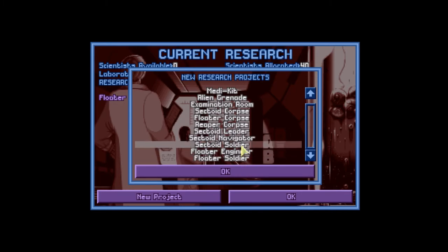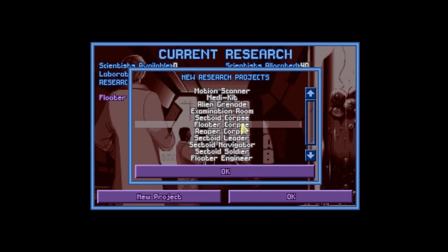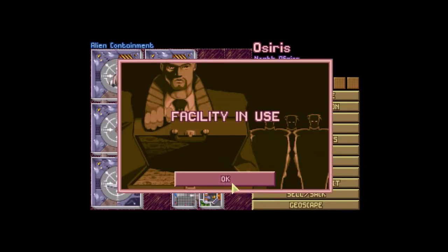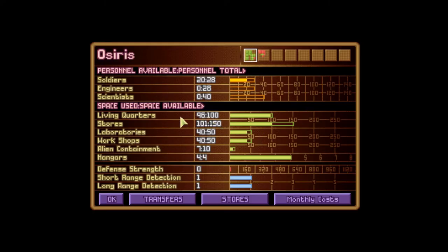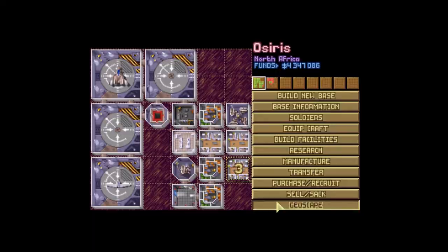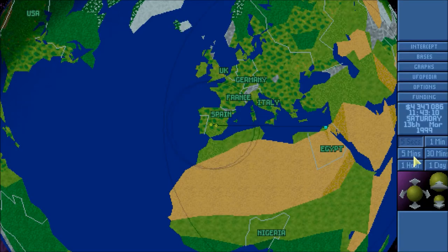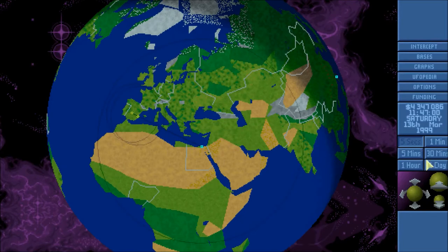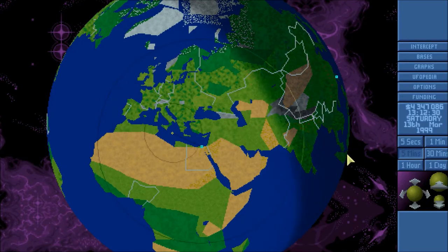We're just loaded with live dudes. How much can my alien containment hold? It has a limit — we can only carry three more. So we should probably research one of those soldiers, and then start selling them off after that. We're at 15 minutes, so let's keep on going here.